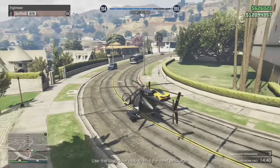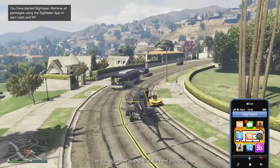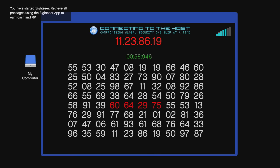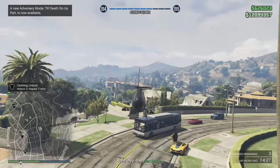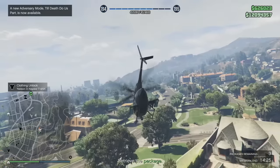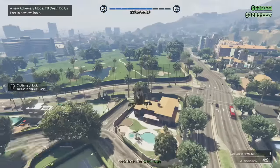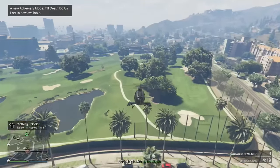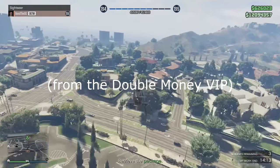You have to collect packages and the two work types are different. For sightseer, it's pretty basic — you guess the code on your phone, then go to the location, collect it, do the phone thing again, and then do it a third time. After that you're done and you get somewhere above 30,000 to 40,000.